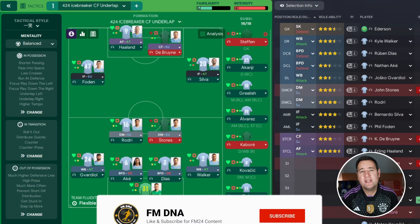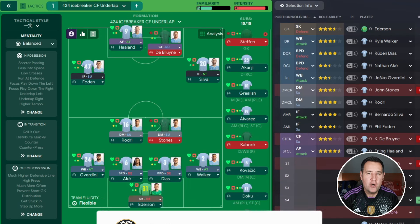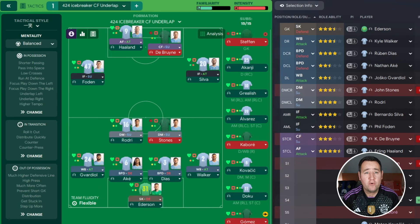Hello, good to see you. I'm back with another tactic test, trying to find the best tactics for FM24. The tactic we're testing out today is called 4-2-4 Icebreaker CF Underlap. If you want to download this tactic and try it out yourself, the link will be in the description below.